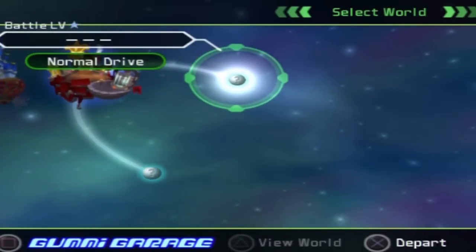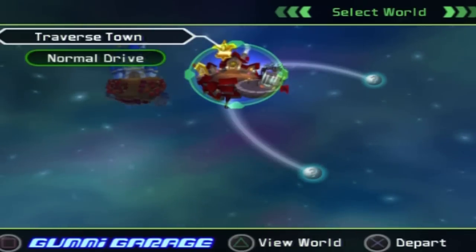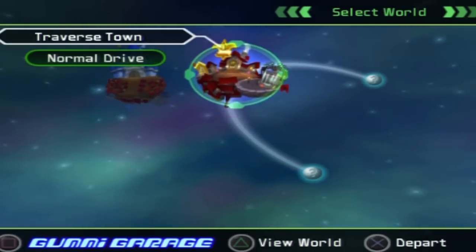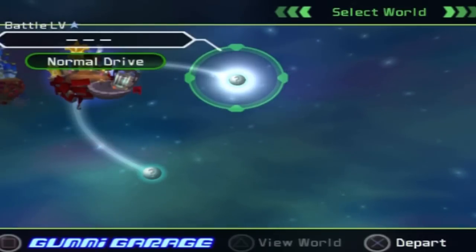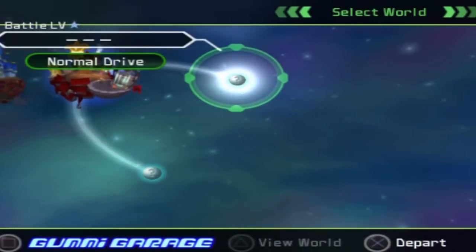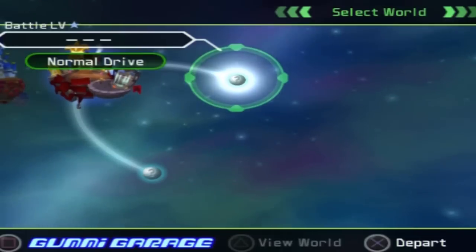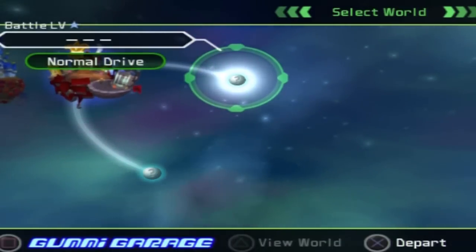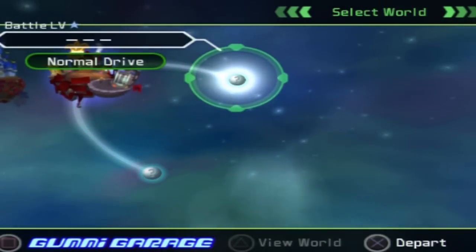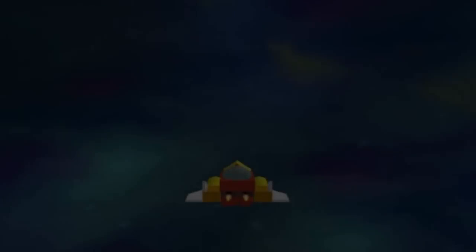I remember once I made — it was my homage to the Borg. I just made a giant cube with lasers on all sides, to the point where — I don't know why I did this — I guess it's just what happens if you put too many guns on your ship. I could only click the gun once and it would fire every laser, and then I'd have to wait for a recharge. We are the Borg. Now here's how we go flying around as a gummy ship.